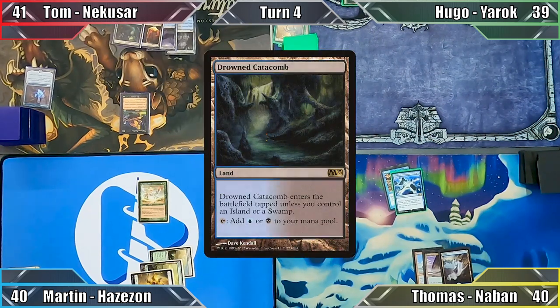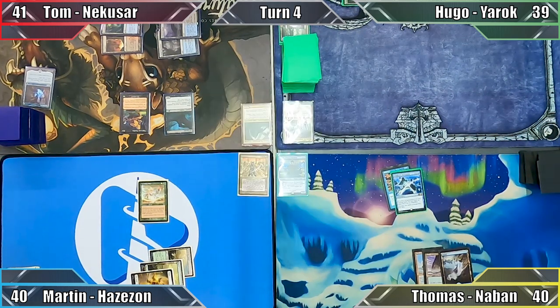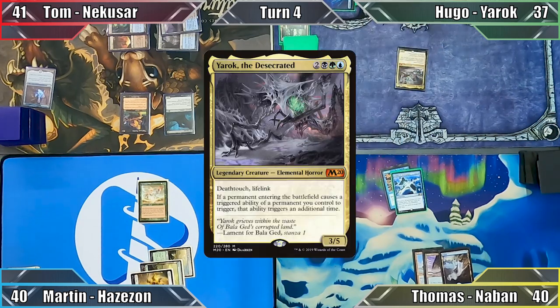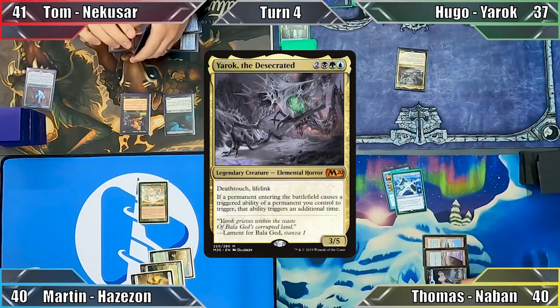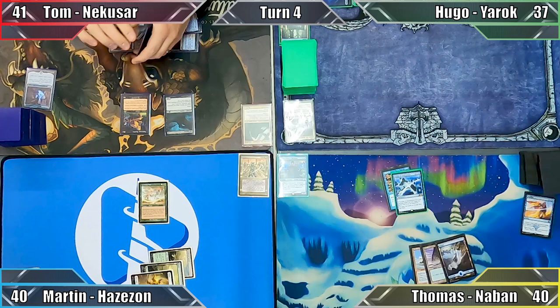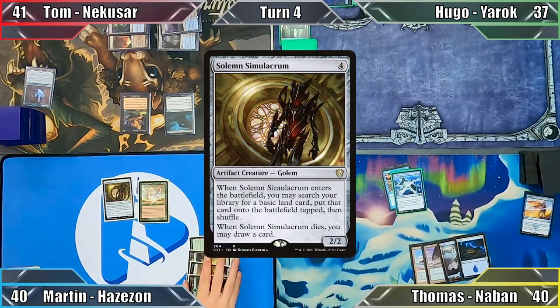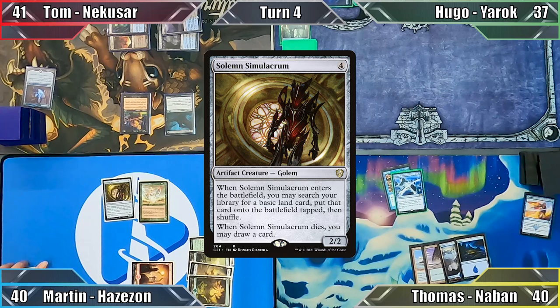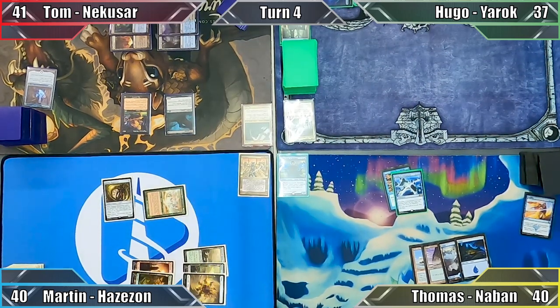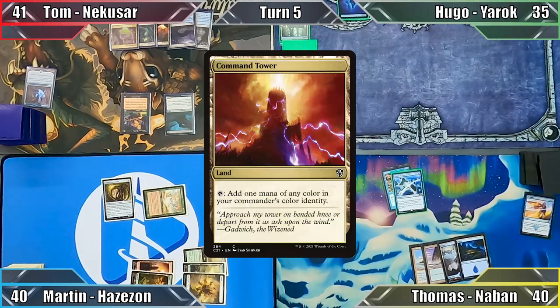Tom plays Drowned Catacombs and then Fell Spectre, targeting Hugo with the creature's ETB, having him discard a card and lose 2 life, before passing. Hugo plays an Island and casts his commander, Yarrick the Desecrated. Thomas responds by casting Disallow, countering the Elemental, and Hugo passes the turn. Thomas plays an Island and ends his turn. I play a Forest and cast Solemn Simulacrum, search my library for a Mountain, put it into play tapped, and move to combat — attacking Hugo with my Elder for 2 damage. Tom plays Reflecting Pool and passes. Hugo plays Command Tower and ends his turn.